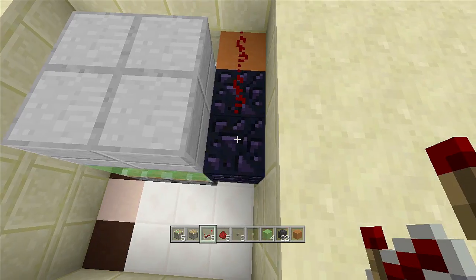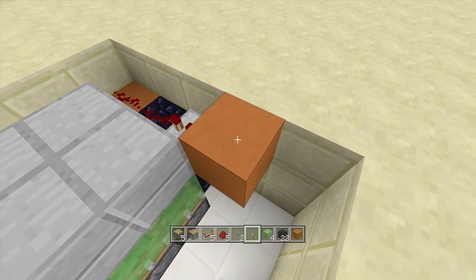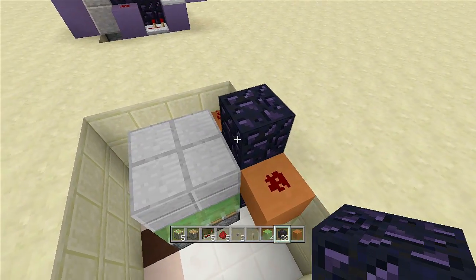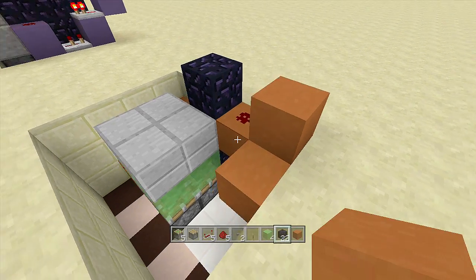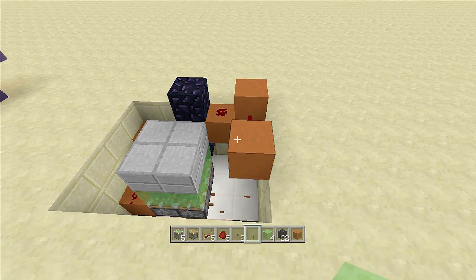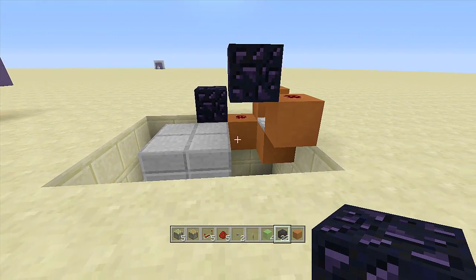Place a piece of redstone and another repeater going into it on two ticks delay. Place a block right behind the two-tick repeater with a piece of redstone on top. Right on top of the two-tick repeater place another immovable object — it has to be an immovable one. Then place a block up next to your redstone, a block over, and put a repeater going into that block on two ticks delay. Place a block right behind this repeater with a piece of redstone on top, then place an immovable object right next to this redstone.